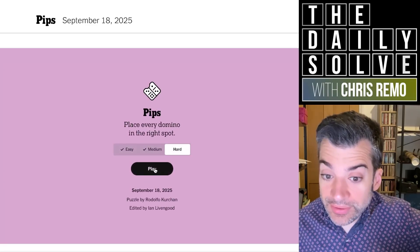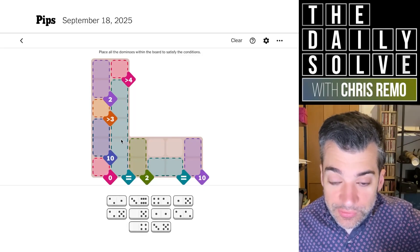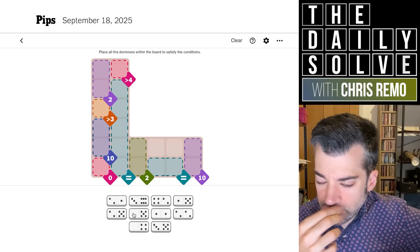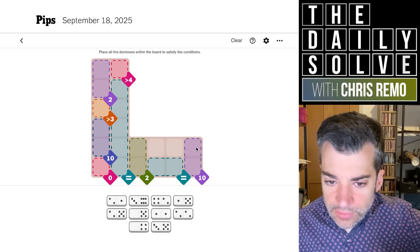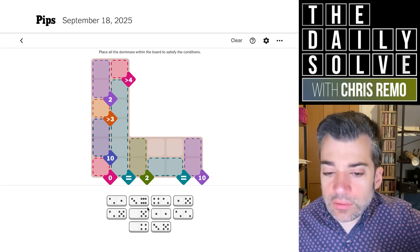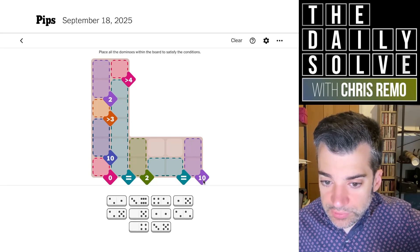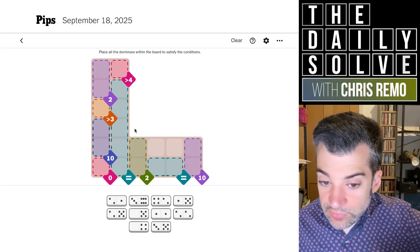And let's try the hard one — which maybe my performance so far doesn't bode well, but we'll see. Okay, so we have a zero here. We've got two options for that. The other zero is not prescribed. We've got two tens and only one six. So at least one of these will need to be double five and possibly both of them, but I don't think we know yet. We've got two two-regions — that's interesting.